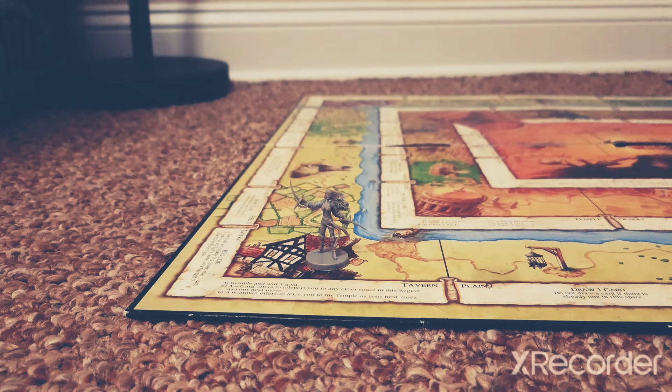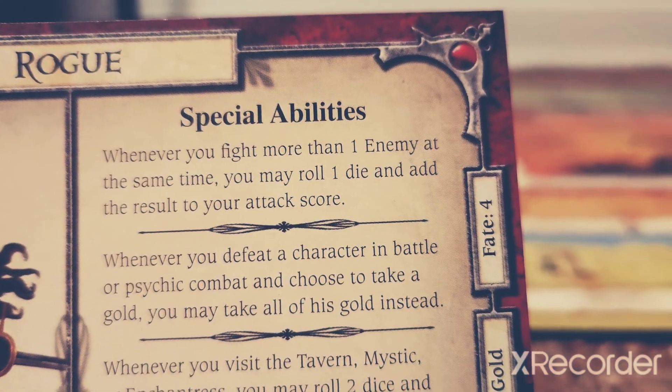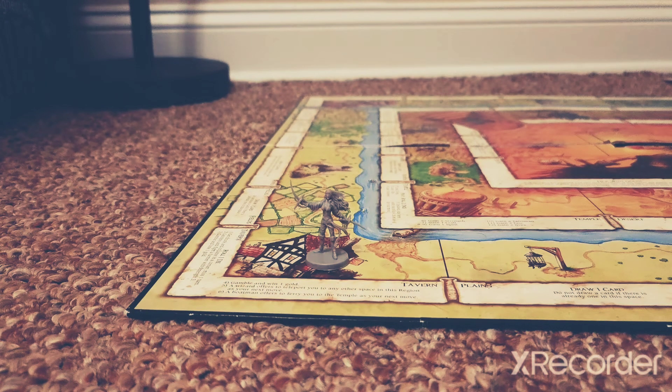Out of her three character abilities, the first one says: whenever you fight more than one enemy at the same time, you may roll one die and add the result to your attack score. It seems pretty straightforward, but because that first ability did not specify that it had to be just for battles or just for psychic combat, being able to have that one die roll to boost yourself is definitely a plus — because inside of the Highland region, there's going to be a plethora of monsters and spirits where you'll sometimes need that extra boost. After getting the right weapons and objects to boost yourself up, having that extra die roll on top of that is honestly pretty good.